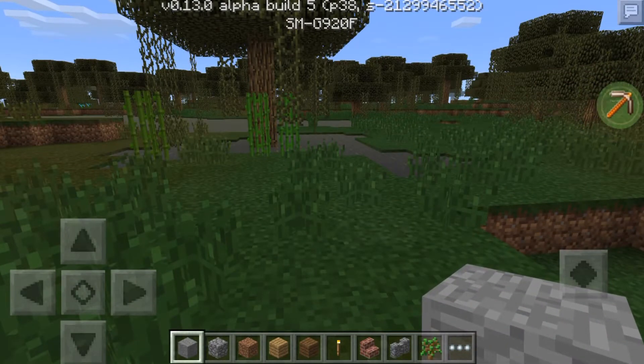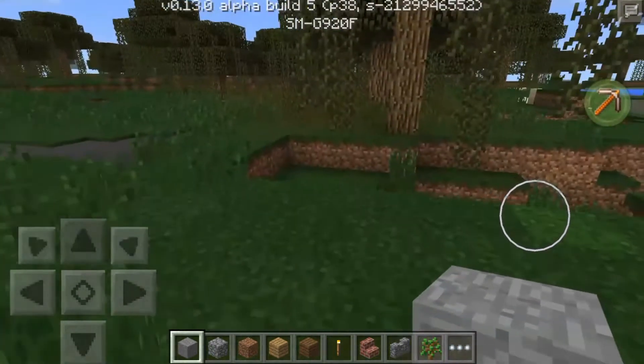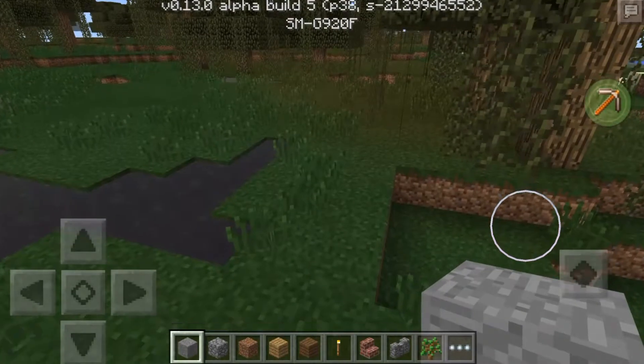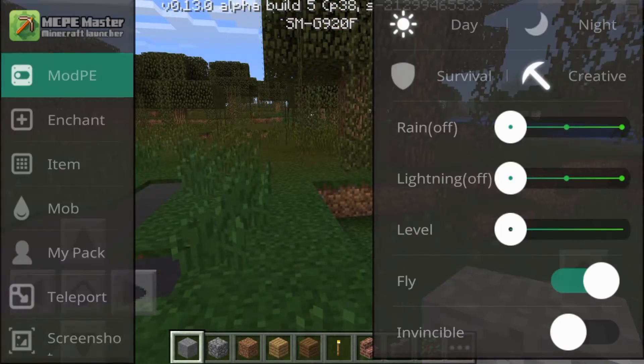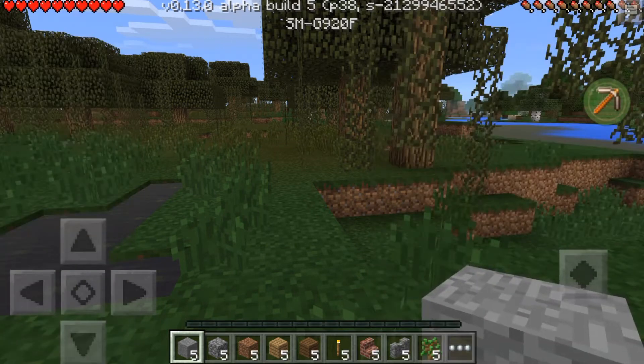As you can see right here there is a floating pickaxe on my screen - that is the mod menu. I'm on creative right now. If I go ahead and open this up you can see everything that it'll let you do. You can change your game from survival; as you can see I'm in survival right now.